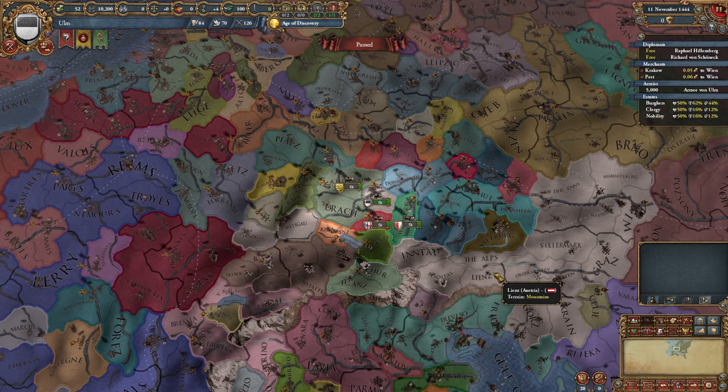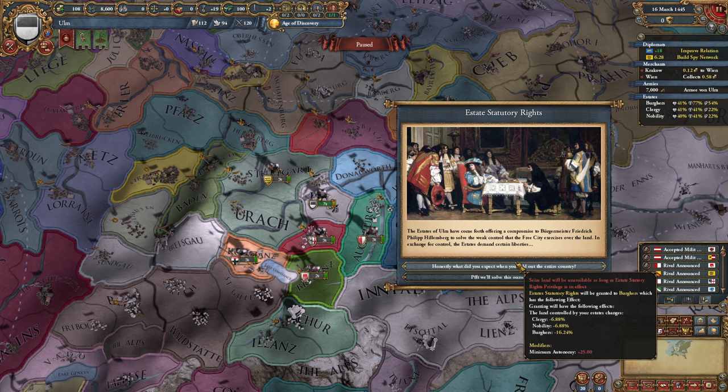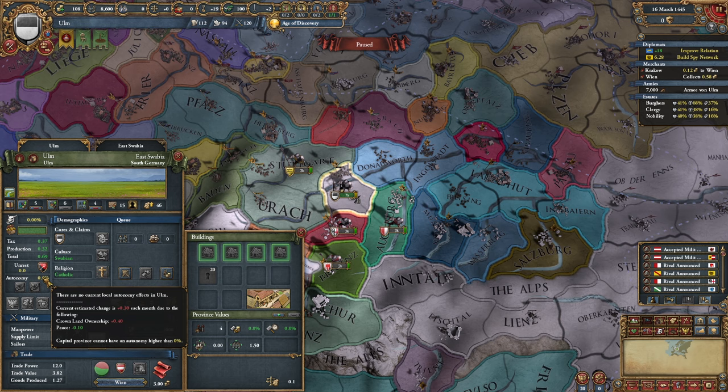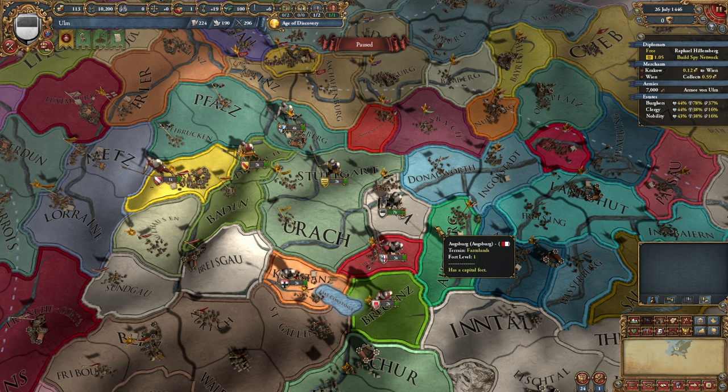Let's start off with our estates and I'll sell off the rest of my crown land. Just as expected, we've sold out our entire country, which will grant the estate statutory rights to the burghers. Fortunately, our only province will end up being this zero-autonomy capital, so that doesn't really affect us. The first order of business will be to attack Württemberg — I think they would make for quite the valuable vassal, and we do have to start somewhere.